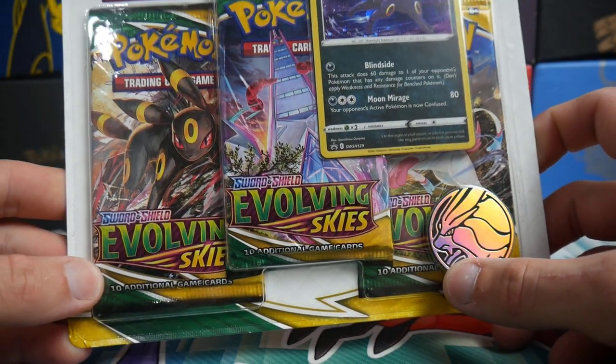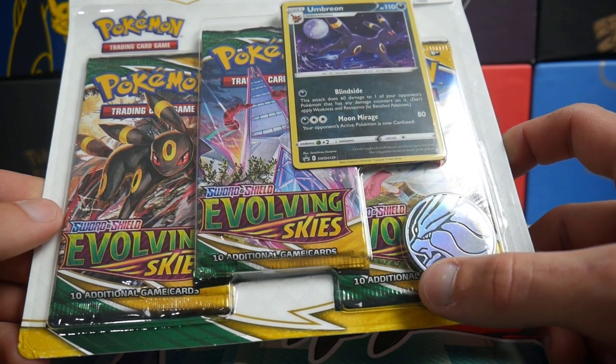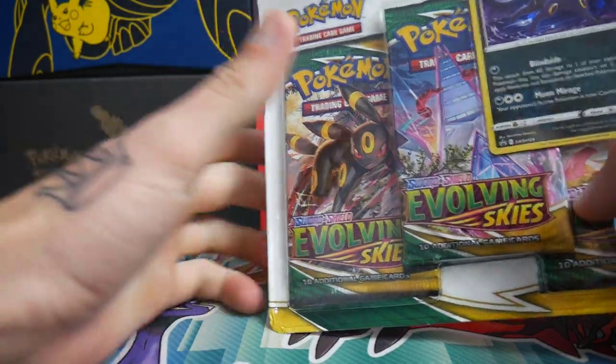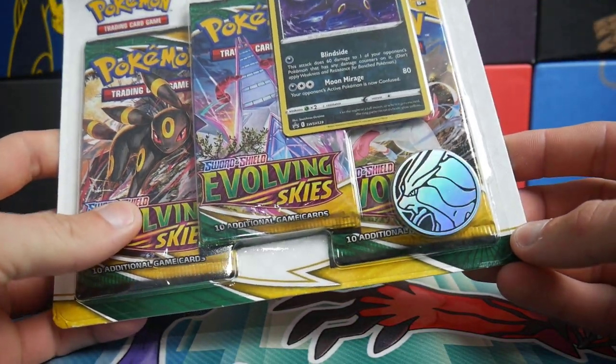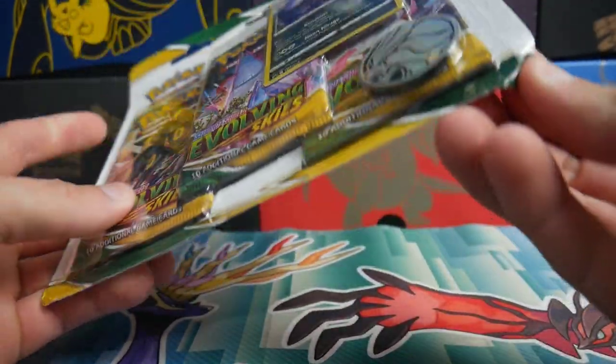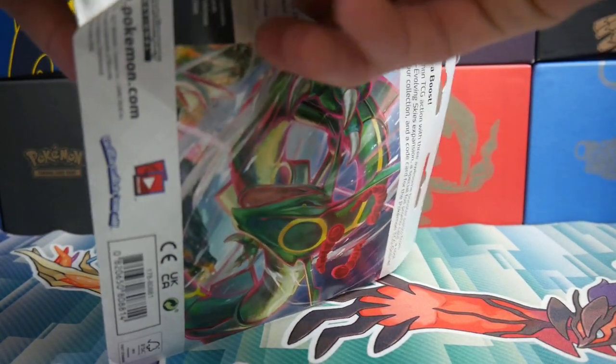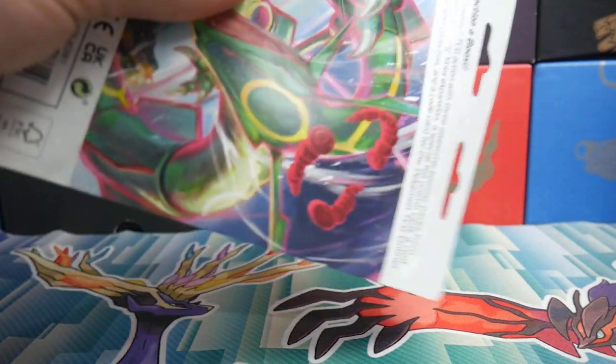Evolving Skies, Umbreon — my boy's back! I got a new tattoo as well. Booster Kings, we got the crown, of course we had to. So yeah, we paid $20 for this and this is the first one we are opening. I didn't just get this — I got some more. I got this build-and-battle deck which we will be opening up next.